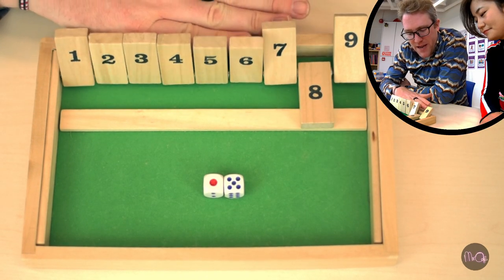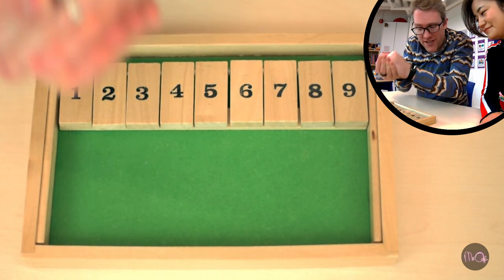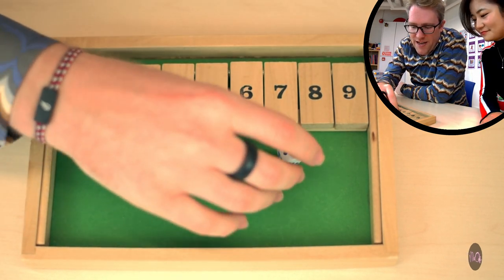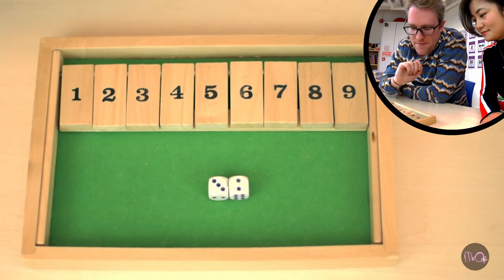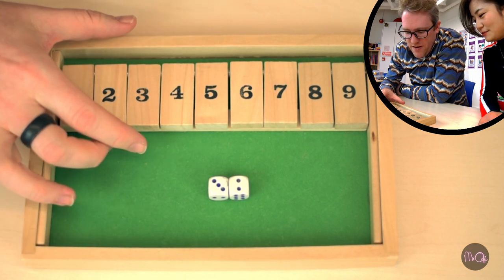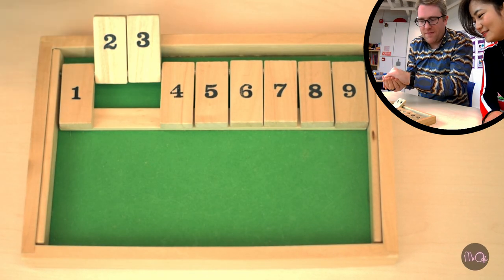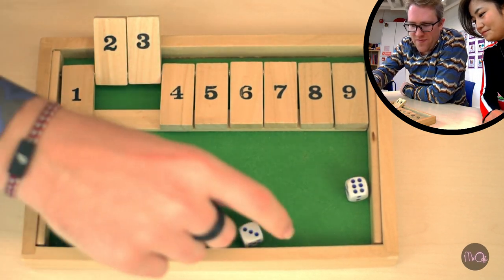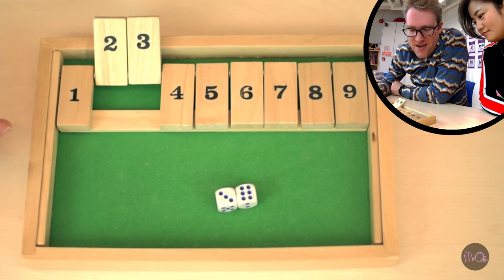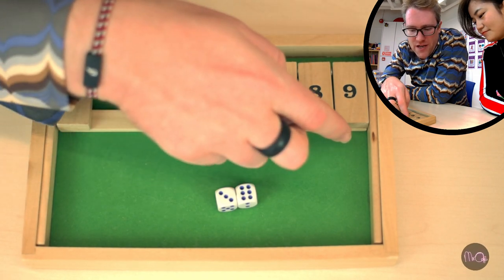Now it's my turn. I'm going to put all the tiles back and get started. I roll the dice and start off with five. I think I'll go with two and three. Then I roll nine, and this time I'll turn over the nine.